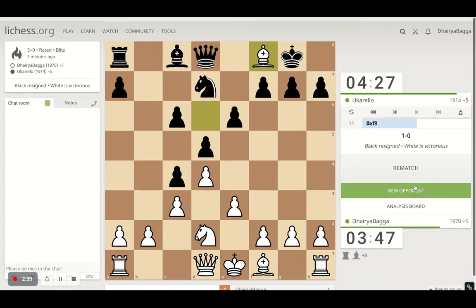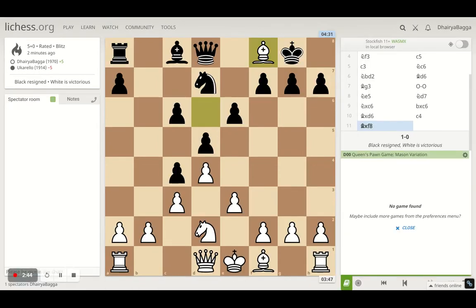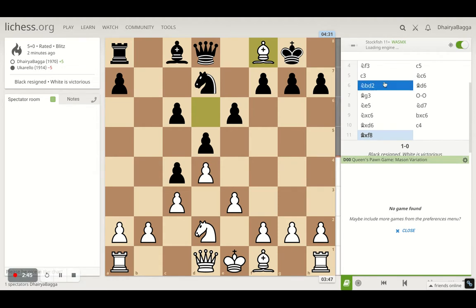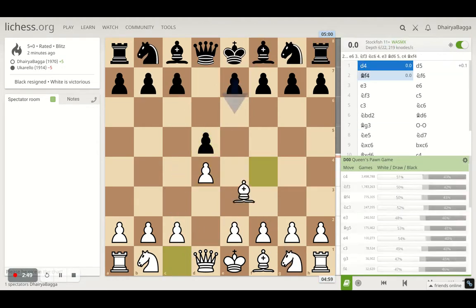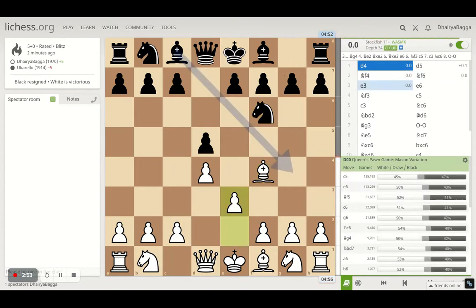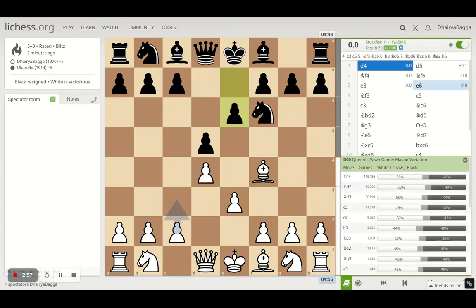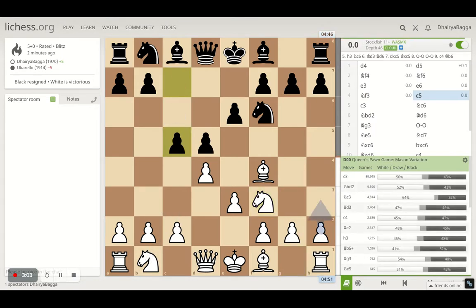Solid opening as I always say — prefer the London System always. It starts with d4, d5, bishop on f4, just developing your pieces to the ideal squares, pawn to e3. Opponent plays e6. It's not that the opponent made some mistake up till here — he's playing perfectly fine. And the best move against the London is actually to play c5 early.